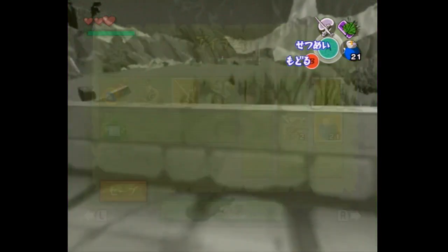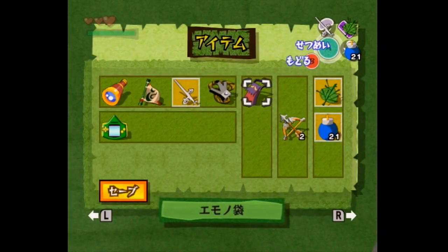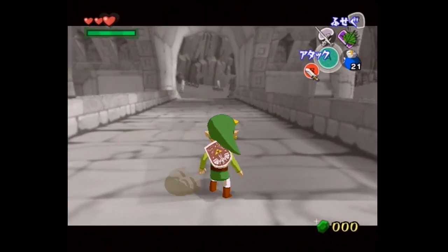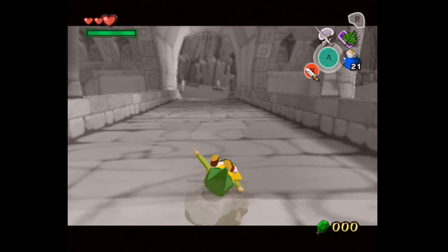A few days ago a new method of doing barrier skip was found to work in both the Wind Waker and the Wind Waker HD. This method is going to be faster for speedruns of the original game but probably not for the HD game. This video is going to demonstrate a setup that we can use to make barrier skip work consistently.